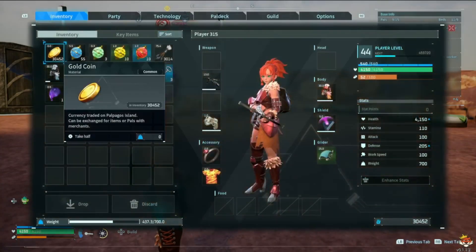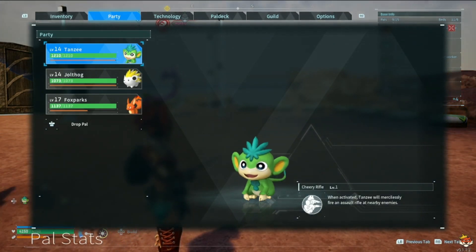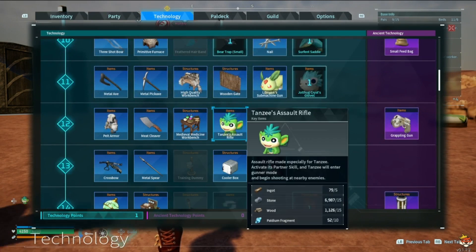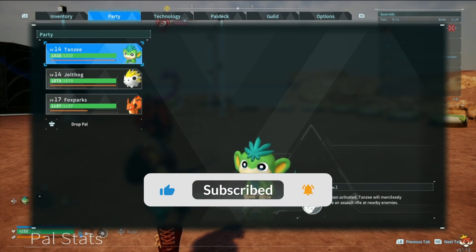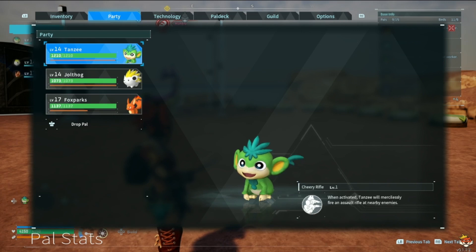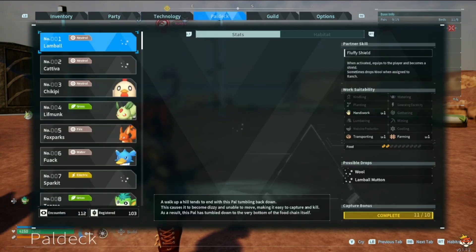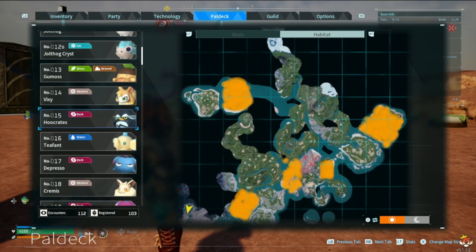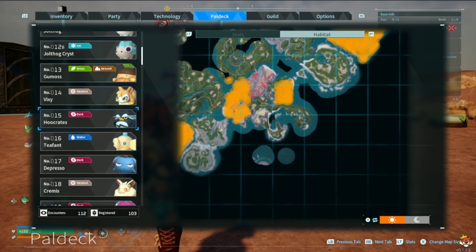One of the first ones is Tanzee. When you have its partner skill activated, you get the Tanzee assault rifle, which you can get relatively early at level 12. It will pretty much just fire a rifle at nearby enemies — pretty fun to use. Unfortunately, I'm in a high-level area so my weapons are too strong to really show it off, but you can find Tanzee relatively early in the game in a lot of starting areas. All the highlighted ones on the map show where you can get it really early.